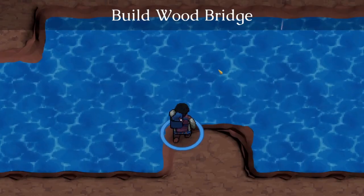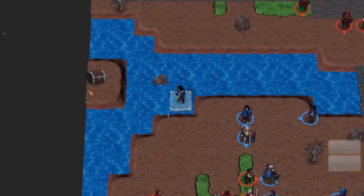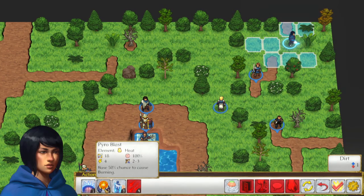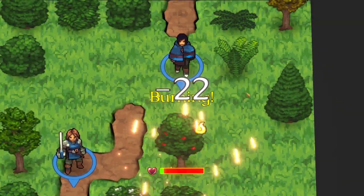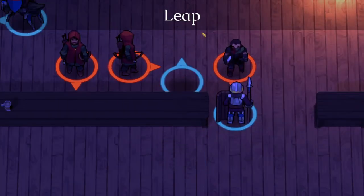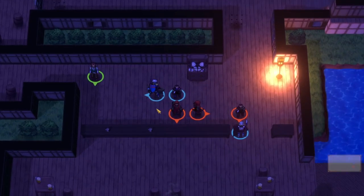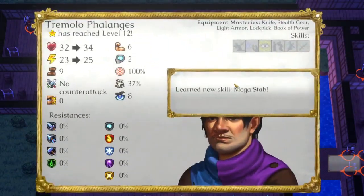Classes like the engineer can build walls and bridges. Cryokineticists can do the same, turning water into ice. All manner of objects in the environment can be destroyed, and they all have their own weaknesses based on logic — if it's made of wood, an axe blow or a fire spell will likely destroy it in one hit. The more acrobatic characters like the assassins can leap over obstacles, some creatures can fly over them. It's a very deep system of abilities that introduces infinite possibilities to be used strategically in combat.